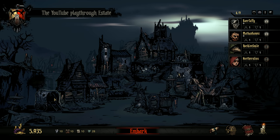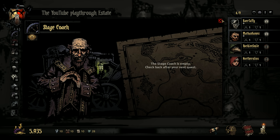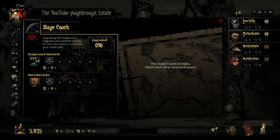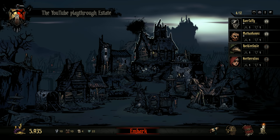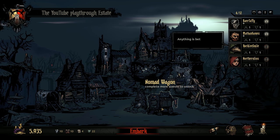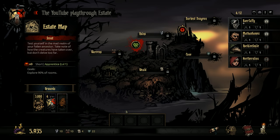Let's start with the Stagecoach and see if we can upgrade it. We have a little bit of everything. Let's increase available heroes and roster size. There's not much else to unlock here — we can make the graveyard better, but we're going to embark on our next quest: a mecca of madness and morbidity.